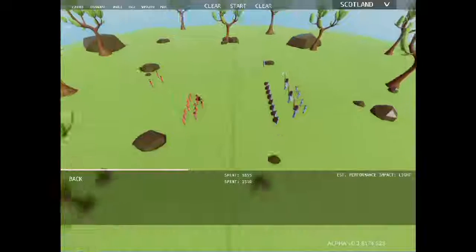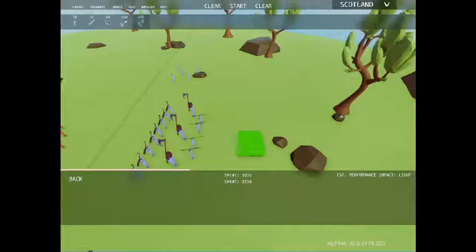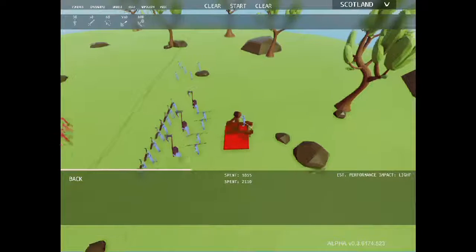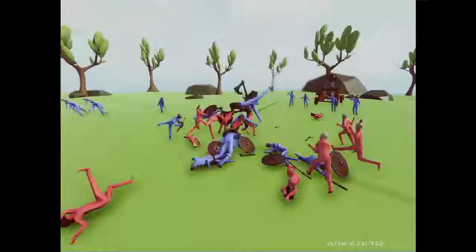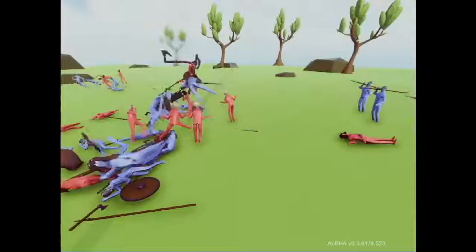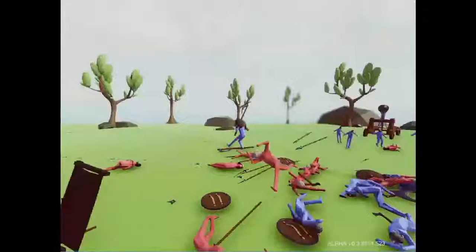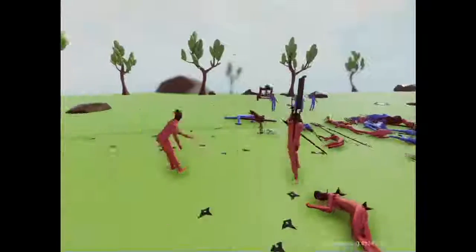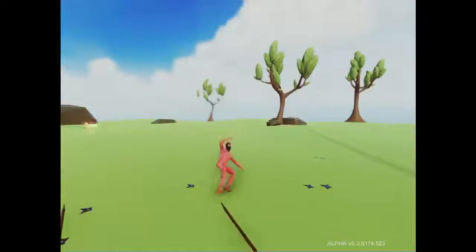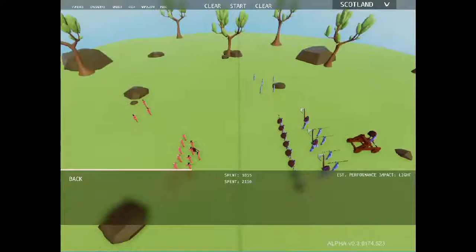We're going to have to give the Vikings a little help here. We'll give them a catapult and we'll see how that goes. The Ninja Master has made it to the alliance — but that catapult is just tearing through them, definitely weakening them. It looks like the Vikings stand a much better chance now. Ninja Master and Samurai Master are still up. The Ninja Master still stands! Looks like Blue Victory!